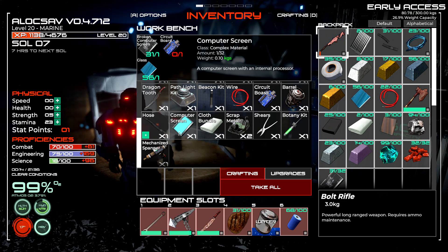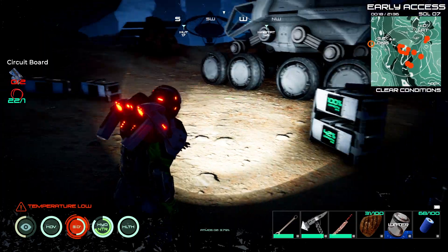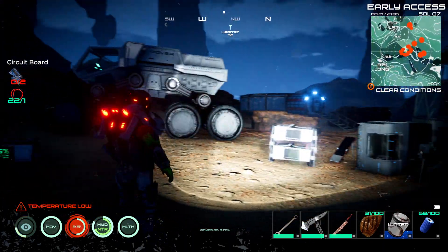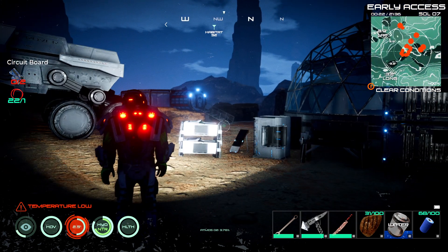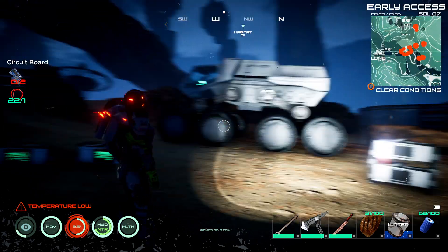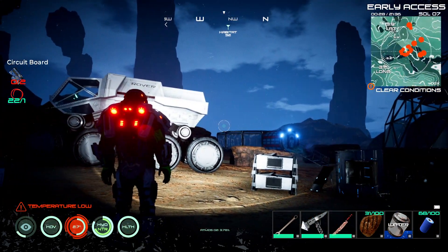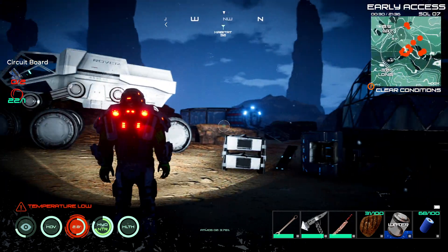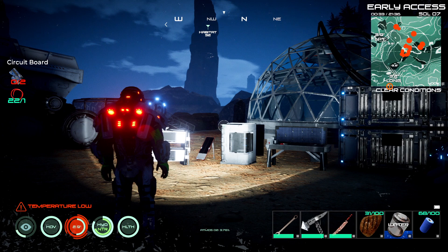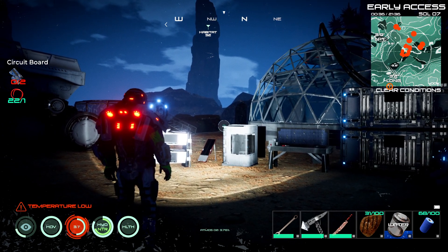For the computer screens there are a couple of options: I can use broken computer screens which take glass and one circuit board, or I can use the printer with one circuit board, electrum, and glass. Since both take one circuit board, I prefer to do it here because it only takes broken computer screens and not electrum. I'm gonna need more circuit boards, so I'm gonna go to the desert to find satellites - they spawn all around the map but are much easier to spot there.